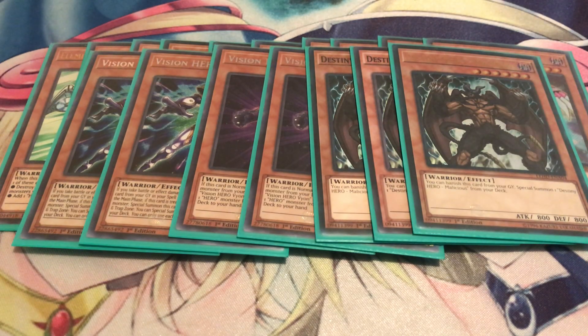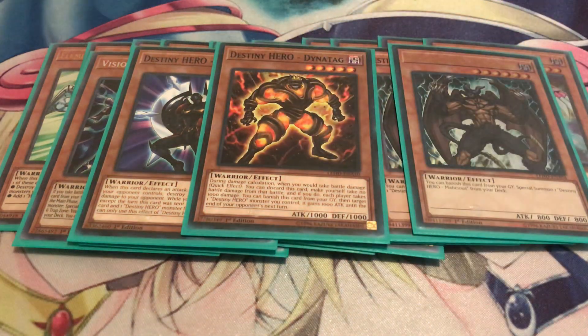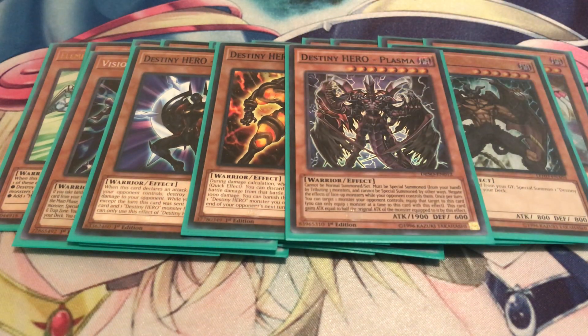For the Destiny Heroes, you've got to play three copies of Malicious - it's your best extender in the entire deck. The fact that it's back at three is just insane, and it's also a really good target for your Evil Hero Adusted Gold or Dark Calling. For my one-offs: one Celestial for draw power, one Dynatagg, and of course one D-Hero Plasma. Some people have cut Plasma but I don't see why - Plasma is a one-sided Skill Drain so you definitely want to main deck this.